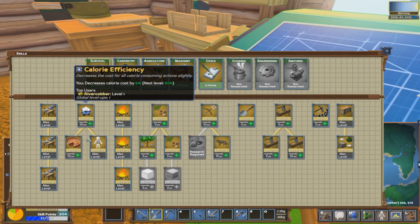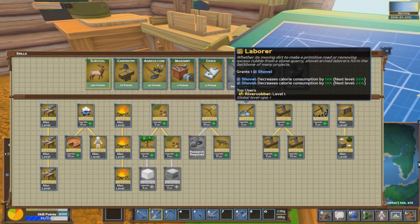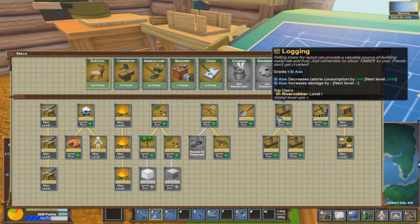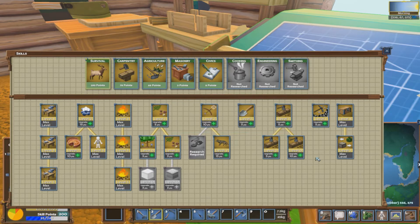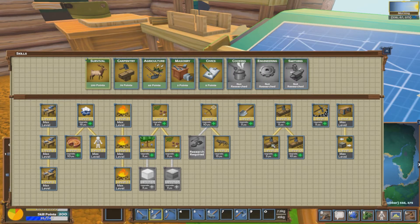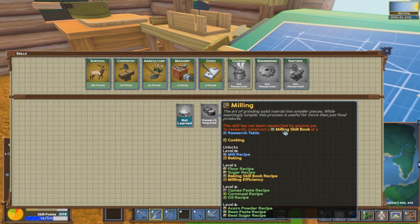It just decreases consumption of calories. I'm going to save the rest of the points for these two here. I don't think DiggyDiggy gives us much - level five logging gives us more. But for now these two are maxed out. With DiggyDiggy, basically it just reduces the amount of calories that you burn. Let's see if we unlock these ones - oh no, it's not going to do it.